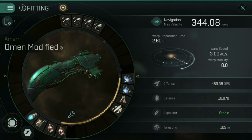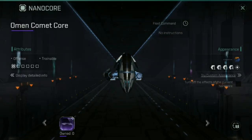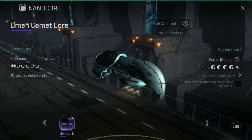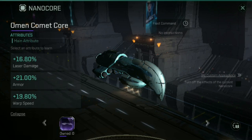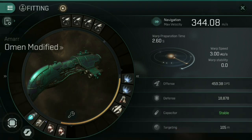Next up we have two more buttons on the bottom left of the screen. The first, which is a square shaped like a box, is for nano cores. As a new player you probably don't have a nano core yet, but at some point you will get one — most likely from an option box as a login reward or through the Concord Pass. This Omen Modified only has one nano core related to it, the Omen Comet Core. If I were to equip one, I would be able to choose between three different stat bonuses. It also lets you customize your ship's skin. Purple cores like this can also be further upgraded to provide more customized bonuses, but we're getting ahead of ourselves.